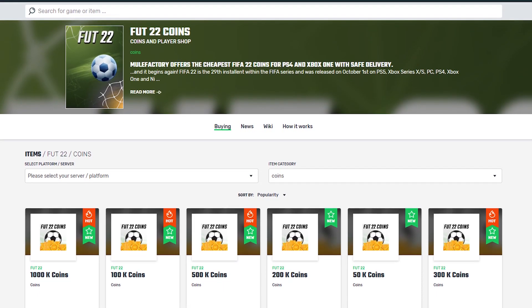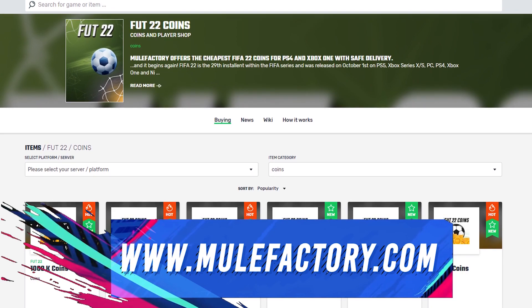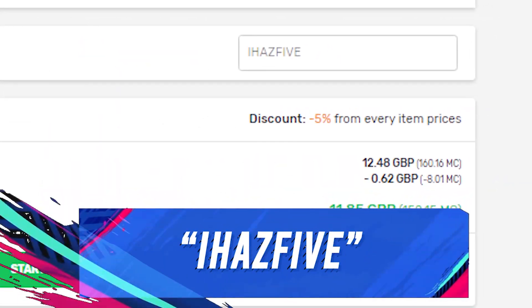If you want any cheap and reliable Ultimate Team coins, make sure to check out mulefactory.com — there's a link in the description. They have the best prices, and make sure to use my discount code 'ihas a5' at checkout for a discount.